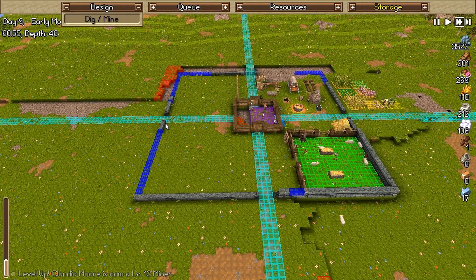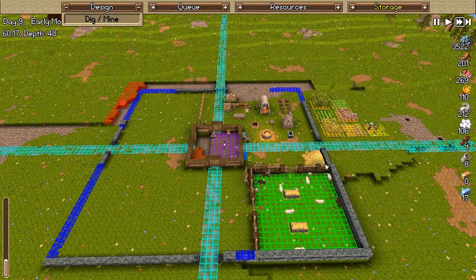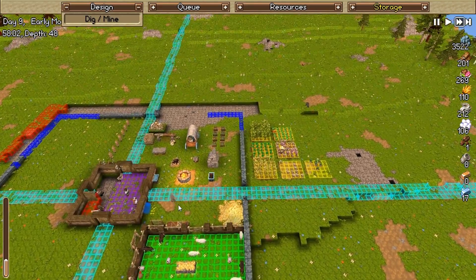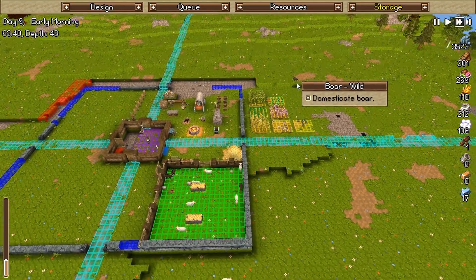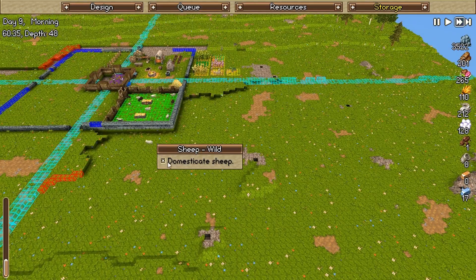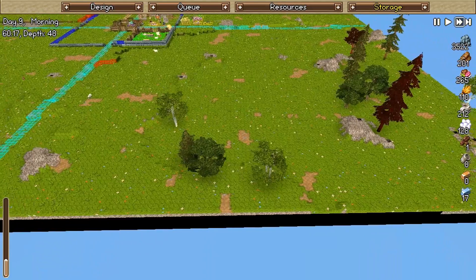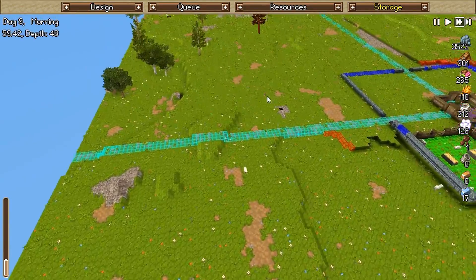I may want to put a moat around here too — I probably didn't need this to be as big, but it's okay, we can work with it. What if I chose to domesticate the boar and domesticate the chicken? Basically I want all these animals domesticated. He's gonna go get them! Let's domesticate this sheep too, and the chicken. Replace all those dead animals that we had.